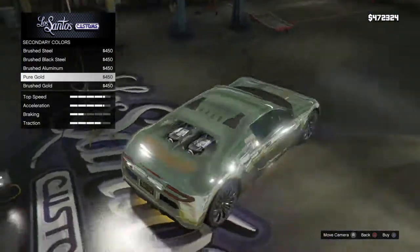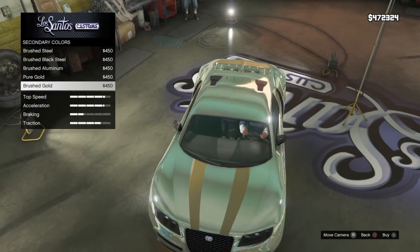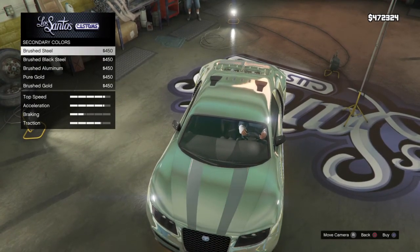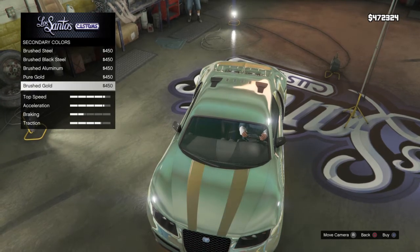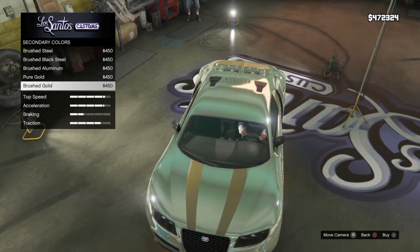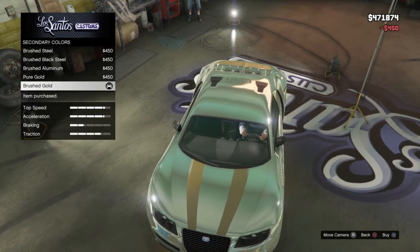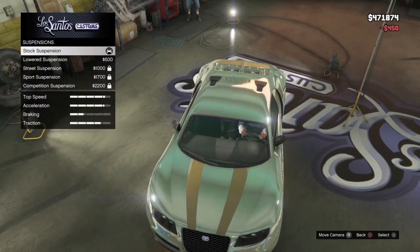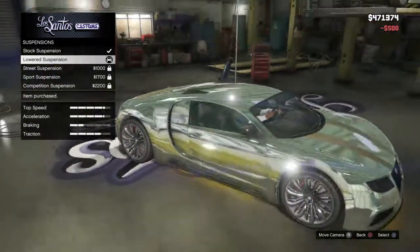Pure gold or brushed gold? Brushed is a bit darker. We'll have brushed, because brushed looks evil. Suspension — lowered suspension, obviously.